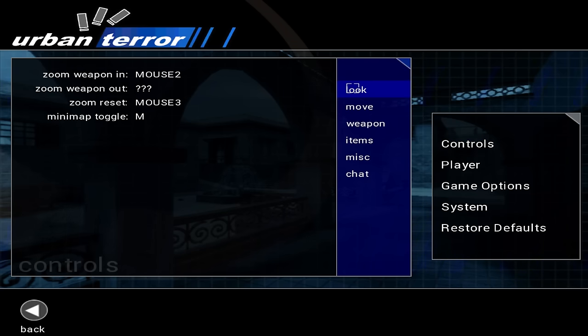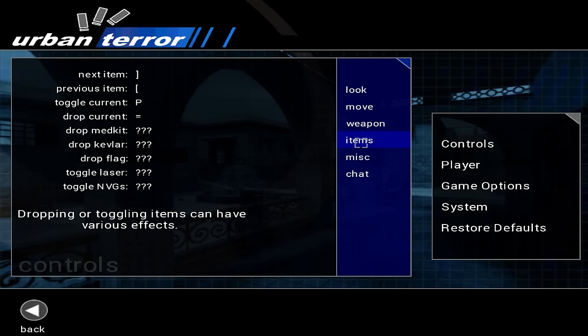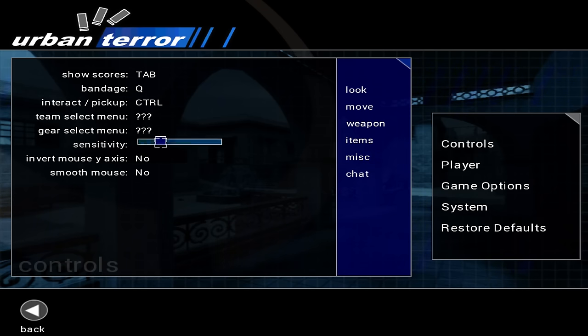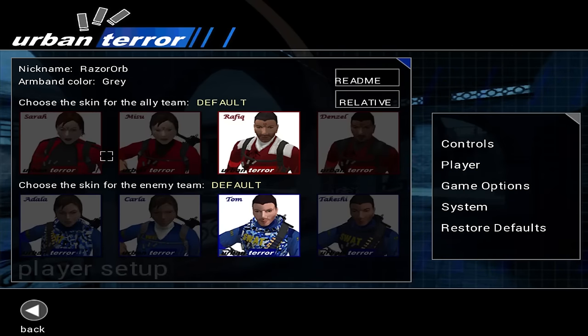This is a game where you're going to set up your keyboard and mouse for play. I used to play like that all the time before consoles came on the scene. You can go in and set up look, move, weapons, and various items — you've got medkits and settings for picking up the flag and so forth. Under miscellaneous you'll find sensitivity, smooth mouse, invert mouse, and some chat settings.